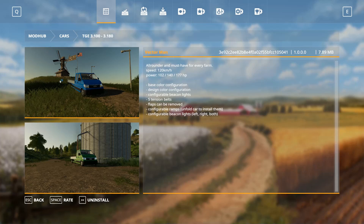Today we got a new mod from the mod creator called Rectoman. It is the TGE 3102-3105-180 and it is an all-rounder and must-have for every farm. It is a MAN, it is also a car and it has a top speed of 120 km/h. You can get different power output ranging from 102 to 140 to 177 horses under the hood. There is a base color configuration, a design color configuration, configurable beacon lights, 5 tension belts, flaps can be removed, configurable ramps, unfold car to install them, and configurable beetle lights — left, right and both.